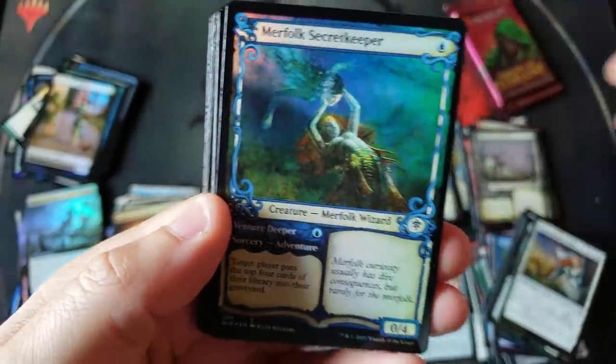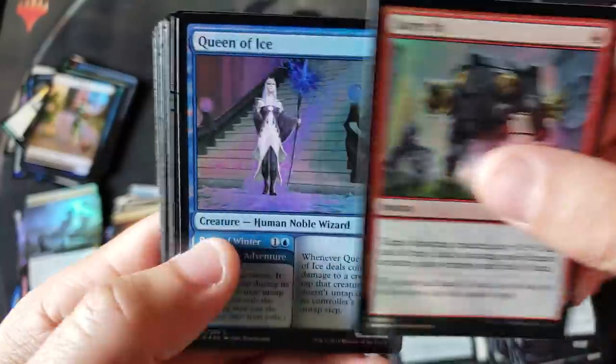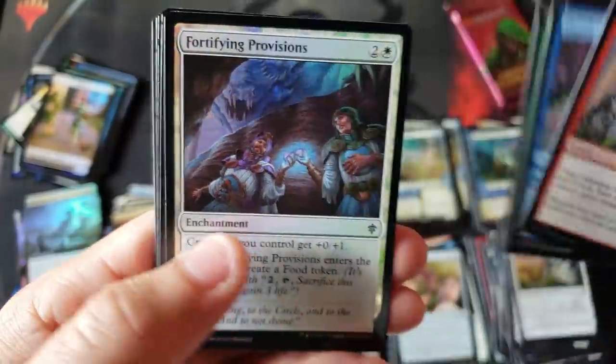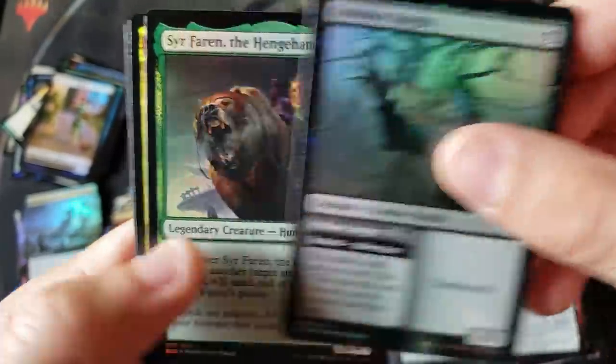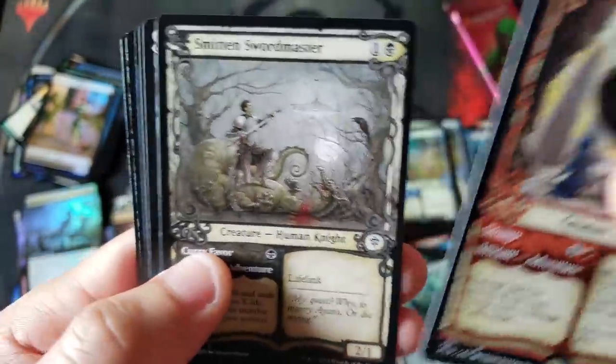There's definitely a gamble if you're only opening a pack or two, or you just get one buy-a-box promo type thing. Yeah, there's definitely major volatility doing that versus opening a whole box, because of the risk and the swings. We got a Bonecrusher — a rare in the non-foil slot. A second rare — Mace of the Valiant — wow, we haven't gotten that this opening.